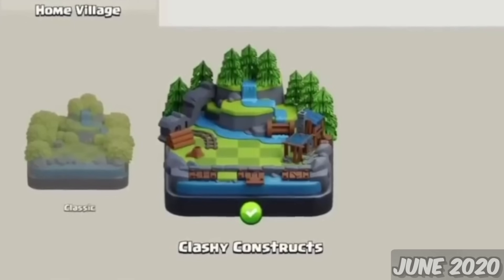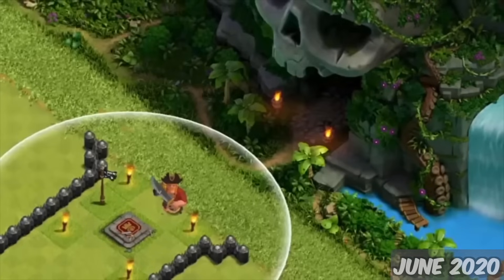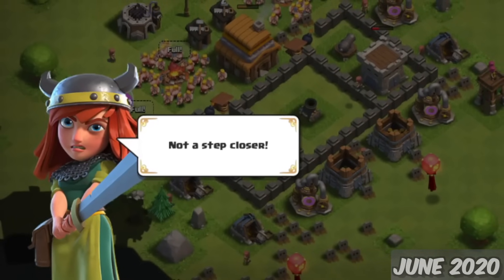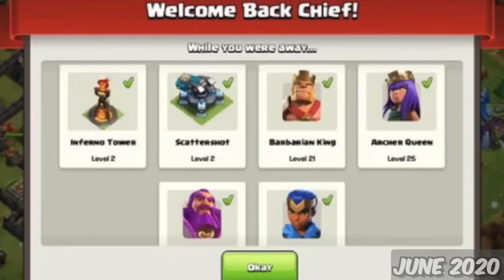My favorite part — Sceneries. A way to change the landscape of the entire village, which was pretty sweet. This was also the update where, if you were inactive for more than 90 days, your village would continue to work on things while you were away. A pretty nifty feature.